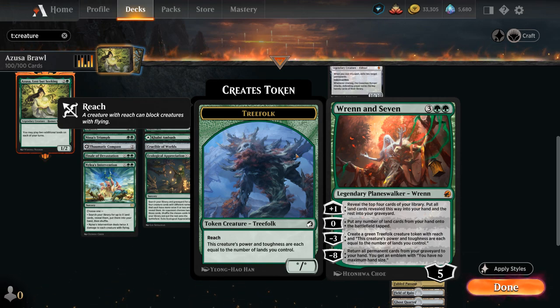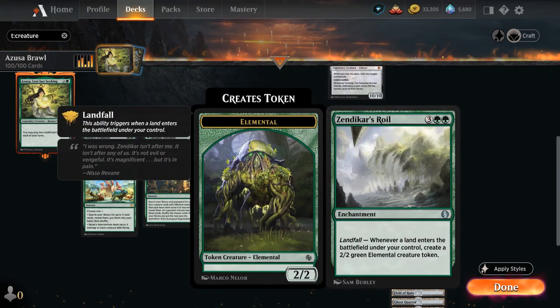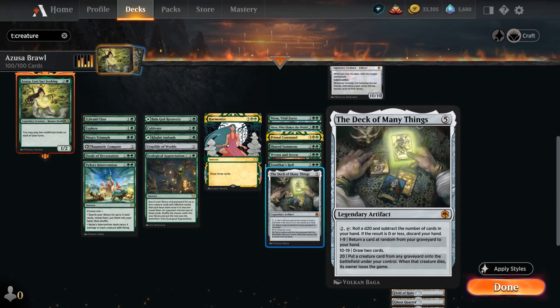Ren and Seven can also minus to make a large Treefolk token with power and toughness equal to the number of lands we control. Zendikar's Roil makes a 2/2 token whenever we enable Landfall. The Deck of Many Things can provide card advantage by drawing 2 cards or returning a card from our graveyard to hand, and if we roll a 20 we could also just win the game.